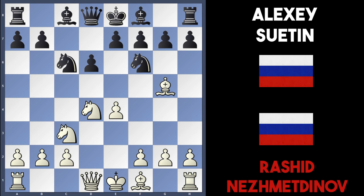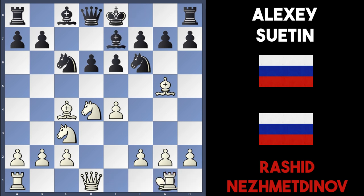Nesmetinov played bishop to g5, attacking the knight on f6 and threatening to take it, maybe doubling black's pawns. Black played e6, opening the queen and bishop out, prepared to play bishop to e7, and Nesmetinov played bishop to c4. Now usually black plays bishop to e7 here, both sides castle, and we're getting to quite an even game.